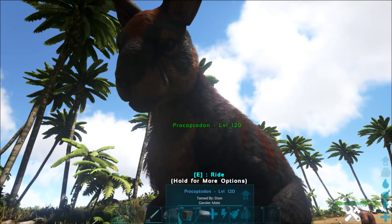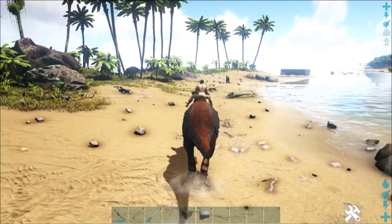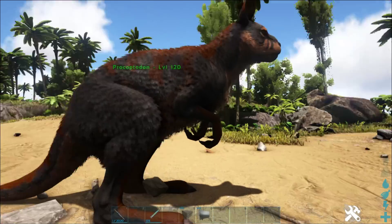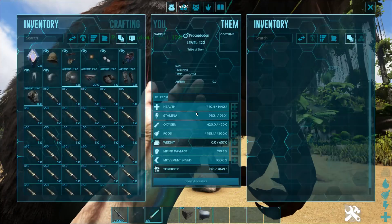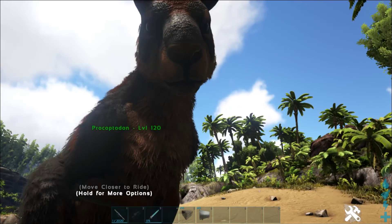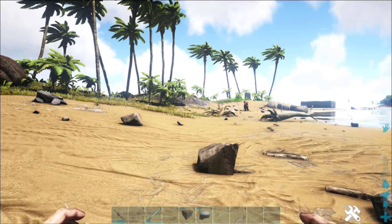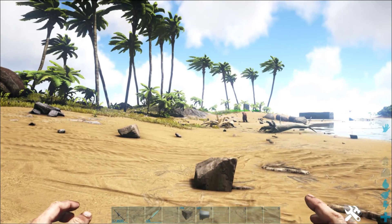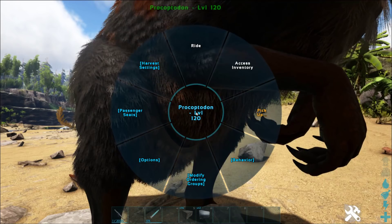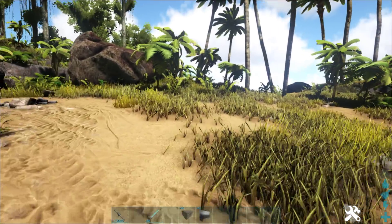This is the whole new look for the Procoptodon — look how awesome that looks, so much more realistic now. Press E to ride it. It can hold so much more weight — on a level 120 its weight is 657, which is so much more than before. It can now carry little things in its pouch as well. I think it has two passenger seats — you can see 'passenger seats' and 'board pouch'. Someone else can ride it while you're sitting in the pouch, which is pretty awesome.